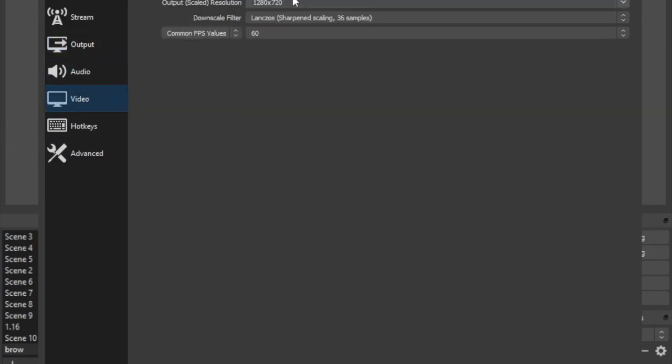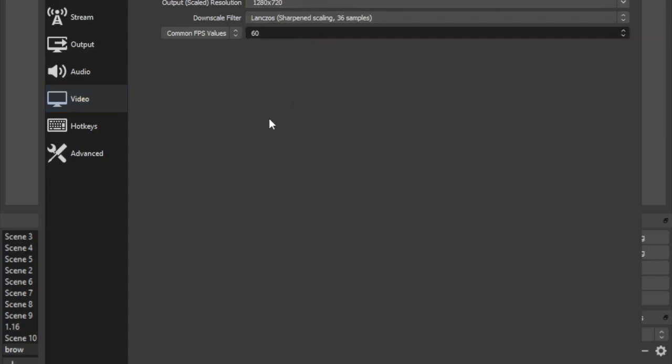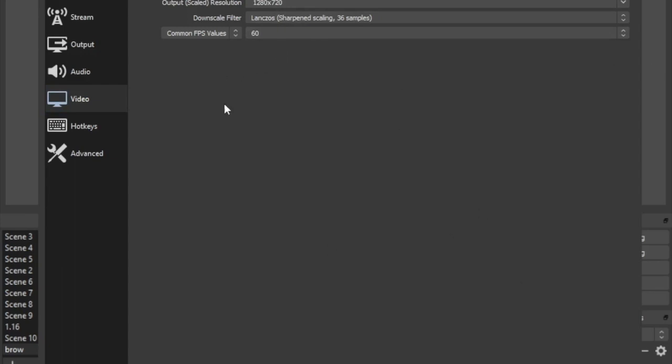So the next thing you guys are gonna have to do is change the resolution to 720p, landscape, 60 FPS. Do not go under it, because if you want the highest FPS, 60 is pretty much your maximum. Right now I'm getting a constant 60 streaming. It's kind of useless to go over this number because YouTube is locked on to 60 FPS.